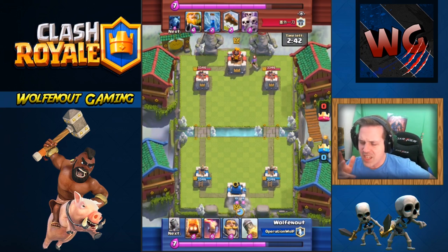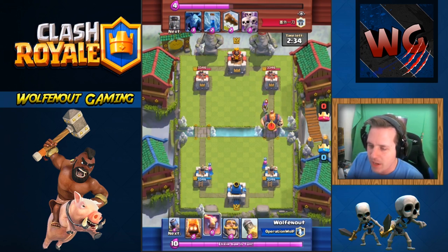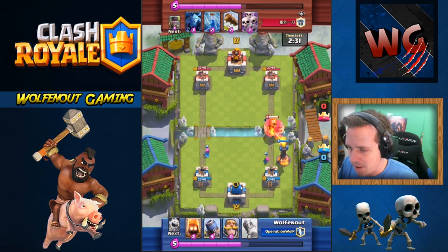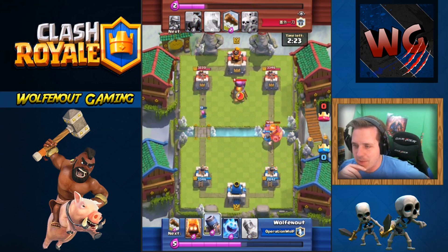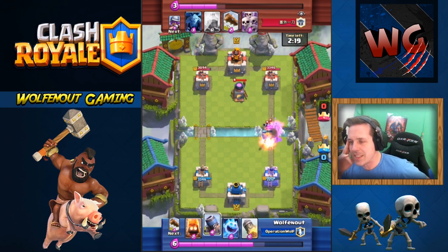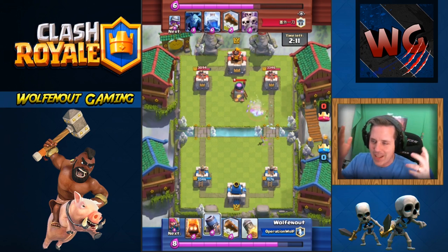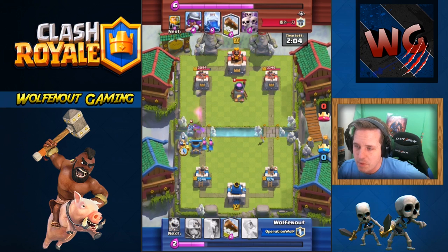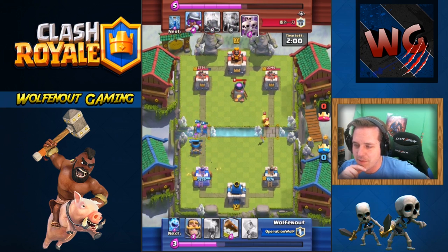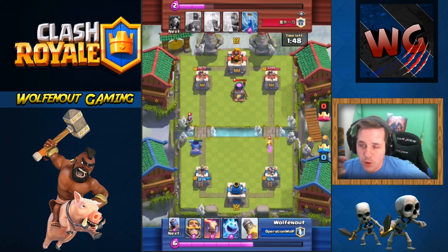I'm not usually aggressive with the mortar — I like to use it on defense. He puts it down, I play my Infernal Tower, but of course he has a Zap and that's done. I take a lot of damage, and I put the tower down but it was too late. Now I'm putting it aggressive. I thought it was going to target the furnace but it didn't. With a Zap you handle the Skeleton Army — we're good. This deck has the Rocket, so if you can get enough damage you can start rocketing for the win.